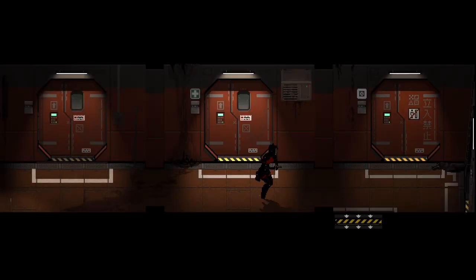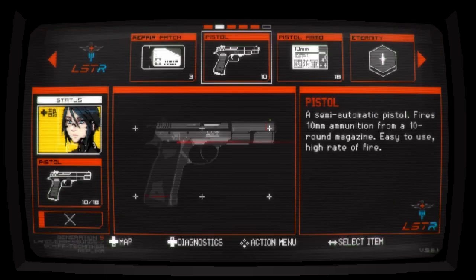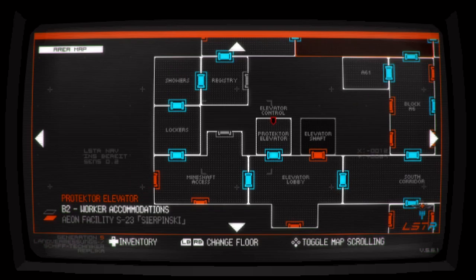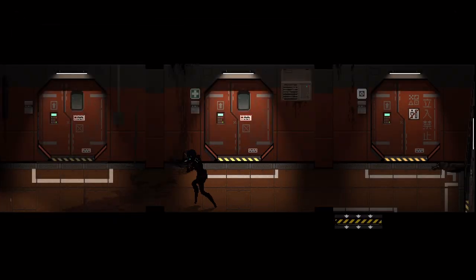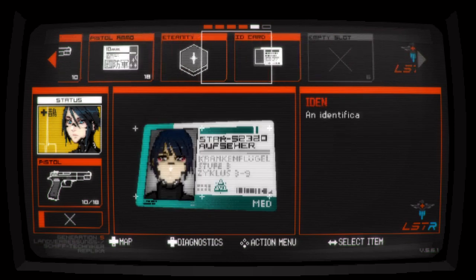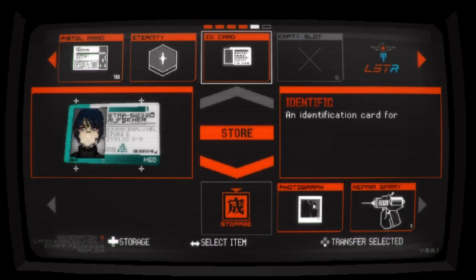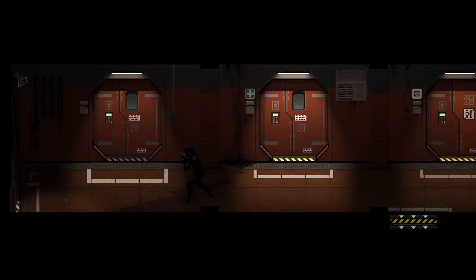Hey guys, welcome back to Signalis. When we last left off we had opened the butterfly box and I had to do post-commentary, which was interesting. We can technically get out of it, but before we do there's a couple of doors here we haven't explored, so let's go do that. Inventory space is not great - we'll drop a few items back. We're going to try and keep videos down to about 20 minutes for now.